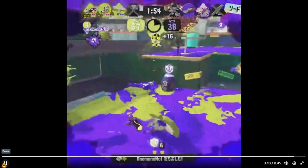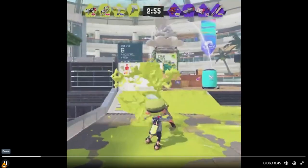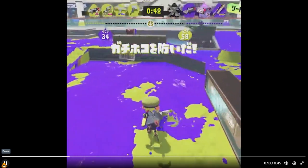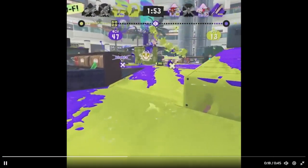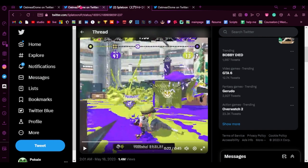I'm actually more excited for this weapon now than I am for S-Blast, because S-Blast got butchered with its kit. In yesterday's video I said S-Blast wasn't that bad, but honestly they gave it the worst sub in the game mixed with the worst special in the game. Curling Bomb and Wave Breaker on Paintbrush though — that is really good.